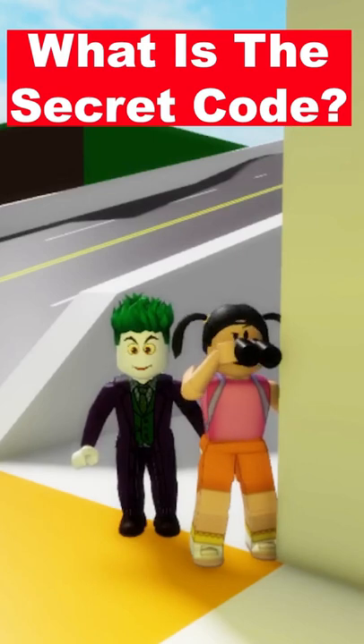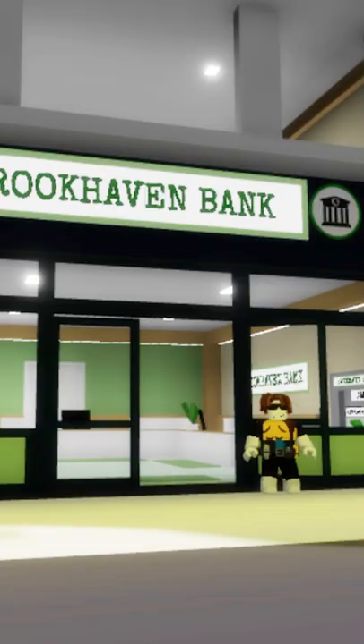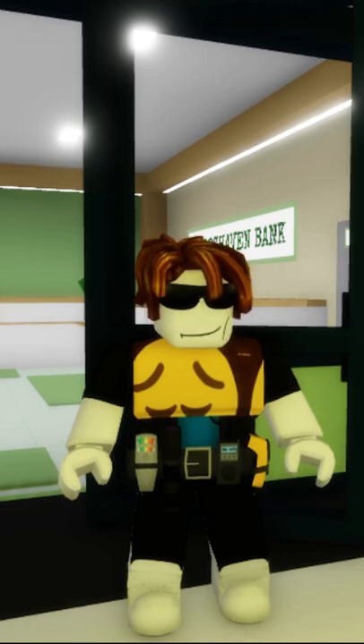You are on a mission with your partner, the Joker, to break into the vault to steal some robux disguised as policemen. However, there is a standing guard outside, and you realize in order to enter, you need to give a secret code. In order to get in, you have to give the correct countersign to the guard's given sign.